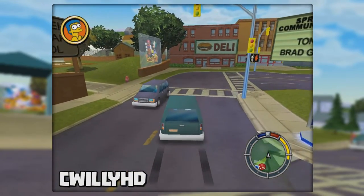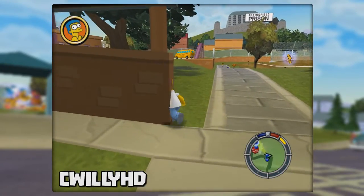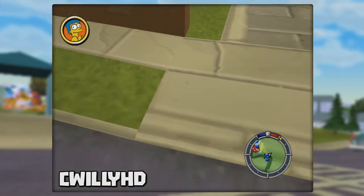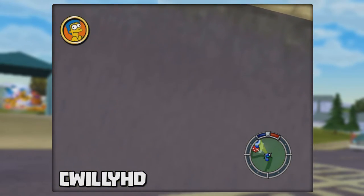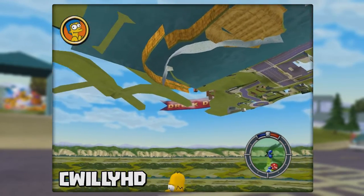Up next is an out of bounds glitch that's also very easy to do. Head to the Springfield Elementary School and back up to the wall with the sign. For some reason you can walk right through the end of the wall. Double jump here and you'll fall right through the world. Once you're underneath you can get yourself stuck very easily, but it's still cool to see the level from underneath.